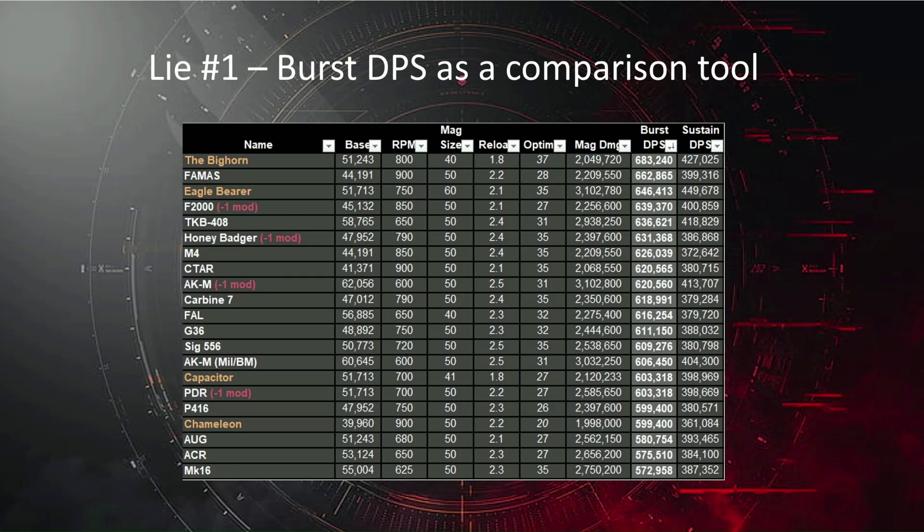Excellently put together — it has got all the weapons, their accurately reflected base damage, their total mag damage, and then it's done the calculation to show you the burst DPS of that weapon. In the case of the FAMAS: 2,209, 550 total mag damage, divided by the time it takes to fire that mag — 3.33 seconds.